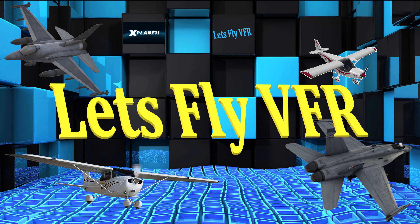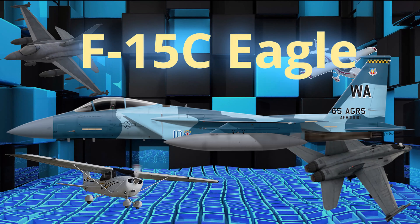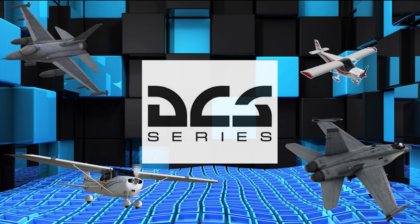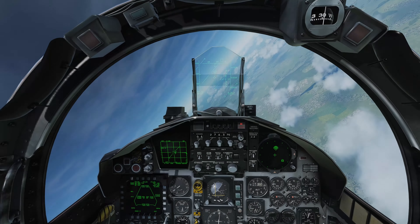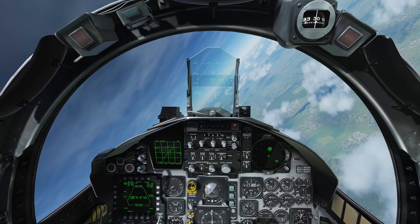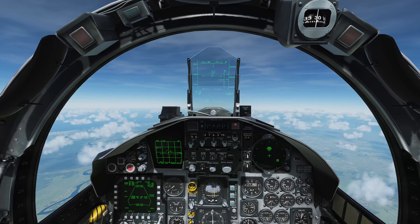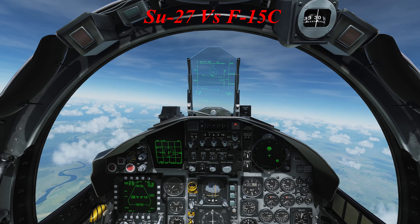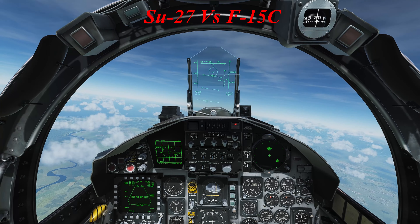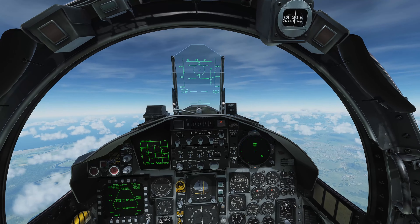Welcome to Let's Fly VFR. Today we're heading out in the F-15C Eagle and we're going to do a little bit of air combat in DCS. Here we are parked up in the F-15C, and today we're going to take on the SU-27 — we've got him locked up directly ahead of us. We're going to give this a good go.